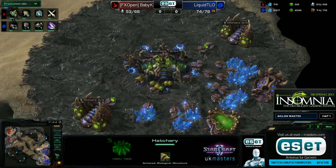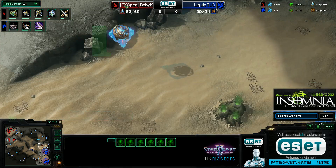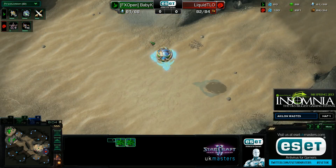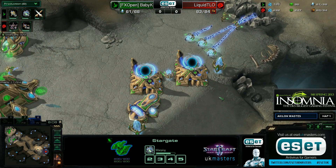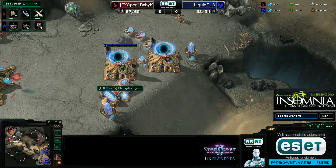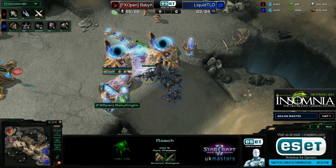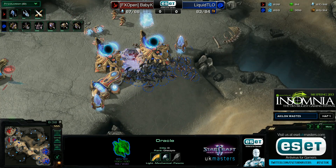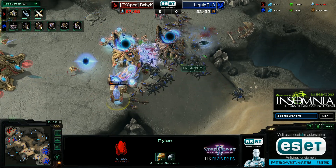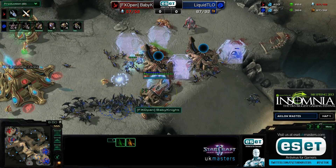Against what Baby Knight has done, this could be a very quick first game — there's only one Oracle out, a second on its way, and Baby Knight basically hasn't noticed this coming. He has no DPS whatsoever. The Mothership Core scouts a couple of roaches on the other side of the map. He should warp in sentries for force fields and possibly throw down a cannon. The roaches and Zerglings start pushing — a sentry is lost blocking the entrance, the cannon is too late, the wall falls, and there's no force field.